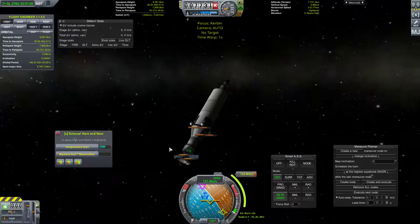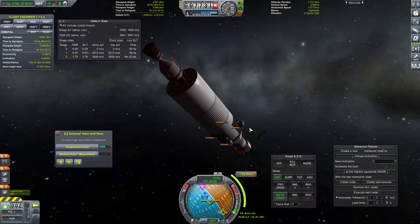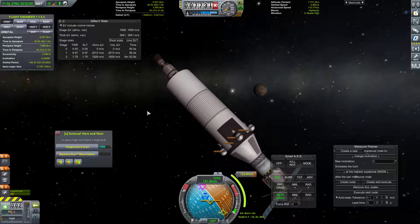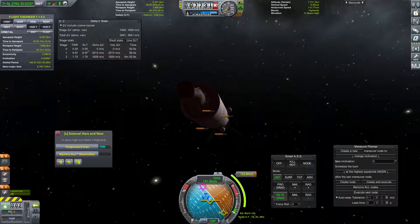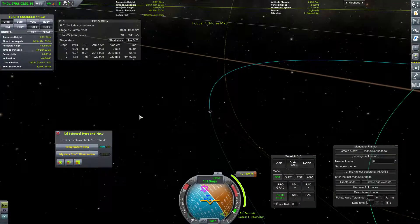This is the first video in this play session, so it's going to get a little bit on the awkward side. We have some overheating in our monopropellant tanks, speaking of a little bit on the awkward side. We have a maneuver node set up here. We can do a mystery goo observation — we'll wait on that though.